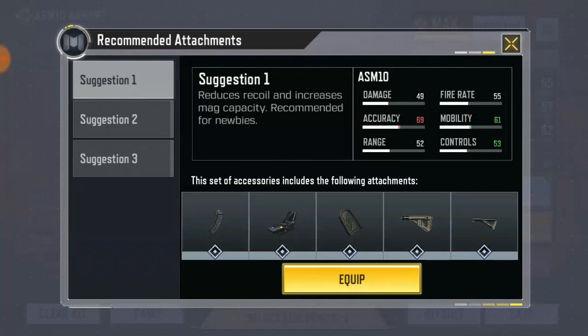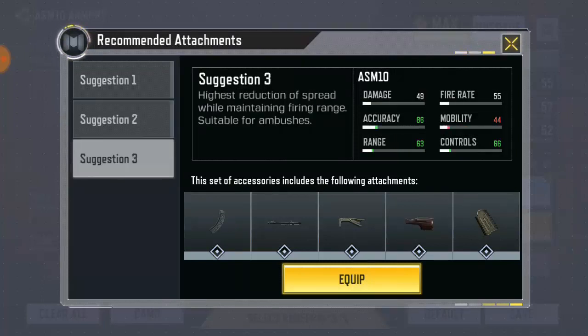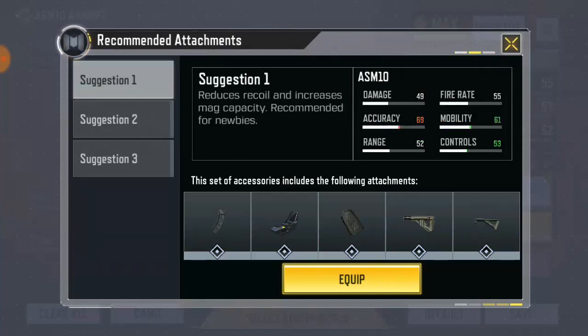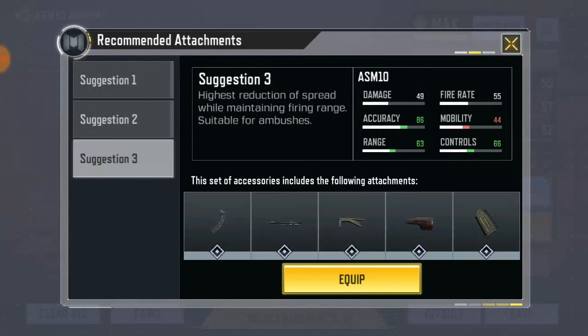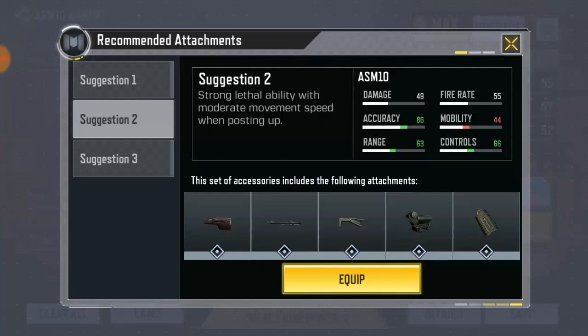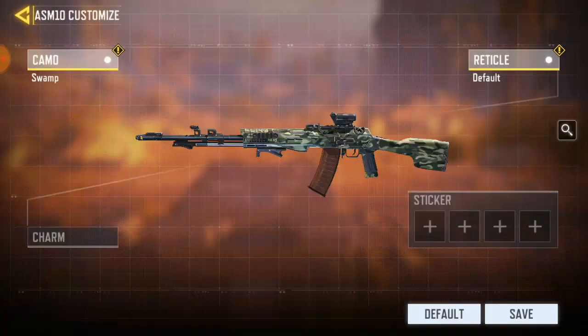This first one has more mobility and control. For the second one, you have less mobility but high accuracy, range, and control. Then go for suggestion three — this is almost the same thing. Check out the values: this one says reduce recoil and increase mag capability. Requirements for a newbie, strong health ability — you're gonna see different stuff. I'm going to go ahead and make my selection. There's a scope here, let me go with this second one — I think it's okay. I love this one.